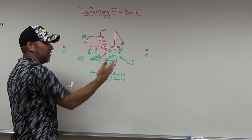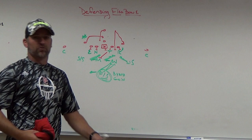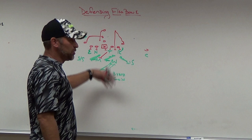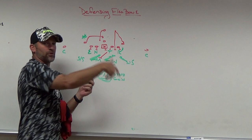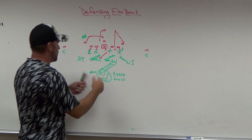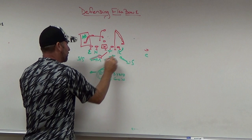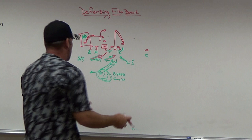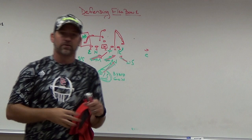They only ran the counter twice, and both times we fit it upright. A lot of times with option or flex bone teams, if you fit it right once or twice they won't go back to it — they'll only keep coming back if you're flying so hard to the veer that the counter hits for big yardage. When you get your keys right off pickup motion and your guys key that far wing, when he comes back you just rock your fits like any GT counter or pull scheme. The linebackers rock back, fold, cut back — and we were in great shape.